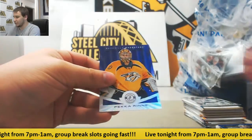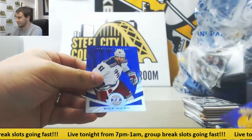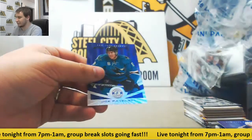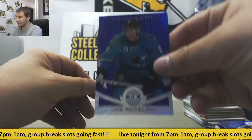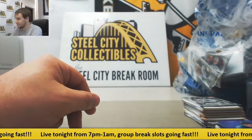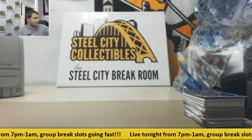And your purple pack is going to be Pekka Rinne 5 of 35, Rick Nash 5 of 35, and 18 of 35 Joe Pavelski for the Sharks. And that will do it — thank you very much for the break.